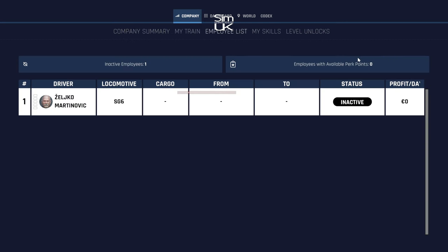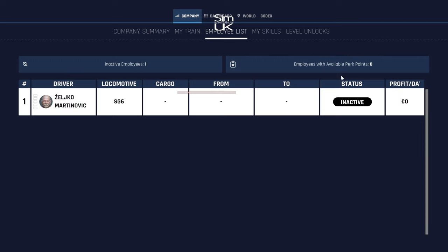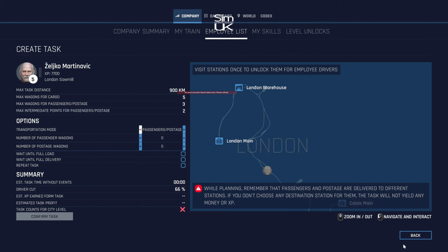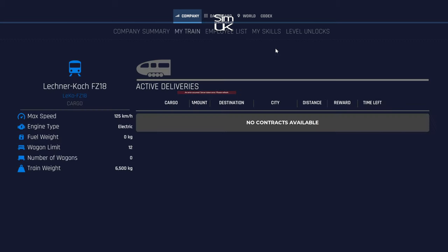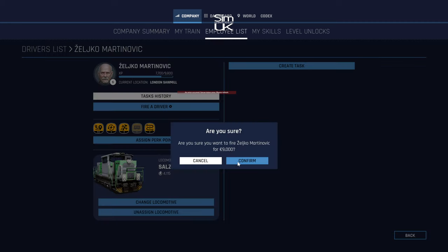I need to get this guy actually doing something — task history shows none at all, he hasn't done any tasks whatsoever. Let's try and create a task. Oh hang on, we're back with Zelko Martiknovic — I thought I fired him and hired somebody else, why didn't that save? So frustrating. All right, employee list — I'm going to fire him.